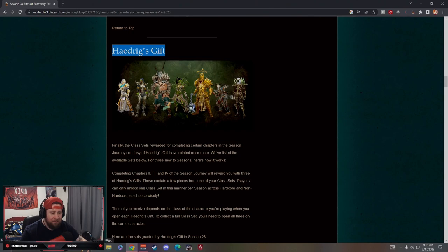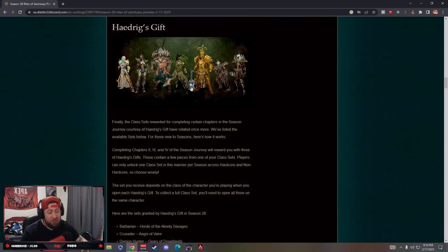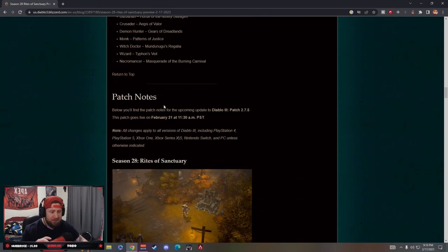For Haedrig's Gifts, the sets this season include Patterns of Justice, Gears of Dreadlands, Horde of the Ninety Savages, Typhon's Veil with Hydras, Fist of the Heavens, Burning Crusader, and Mundunugu's Regalia for Witch Doctor. Actually a really cool lineup.